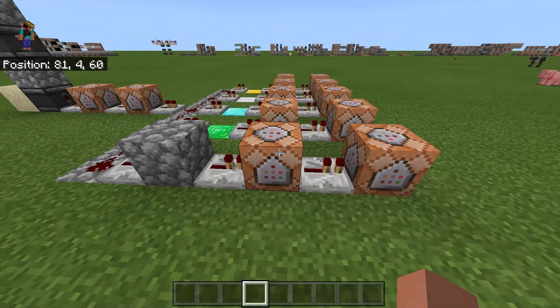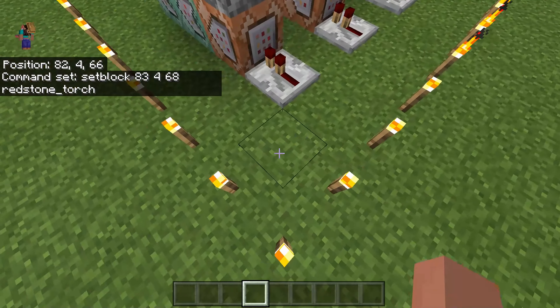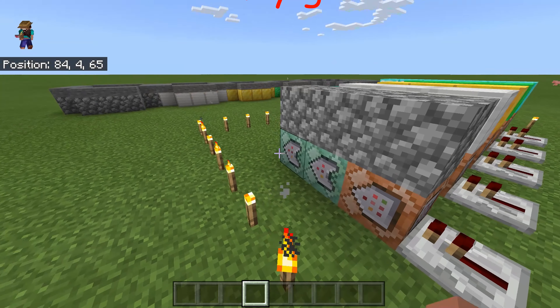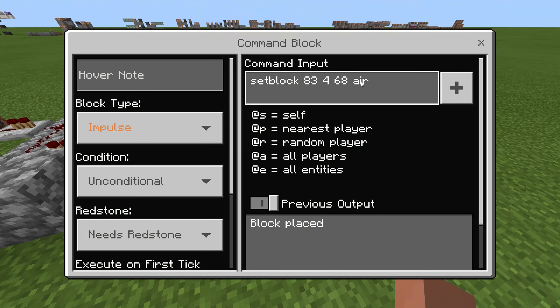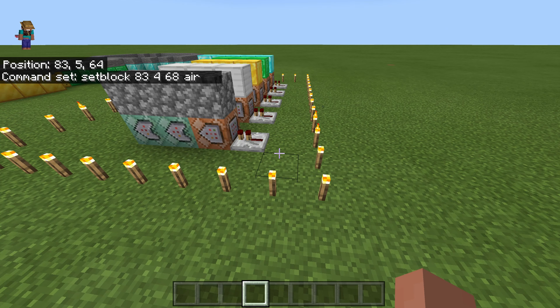This is where the magic happens over on the spawn grid. This first command is setblock, and you put whatever coordinates you want for a redstone torch — so that's this block right here. It's going to set the torch there, which powers the line and goes through all three of these. Then this next one is the exact same command except instead of redstone torch you put air, so it will place and then delete the redstone torch so that it doesn't stay on permanently.